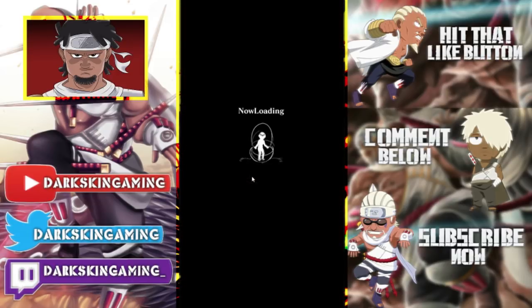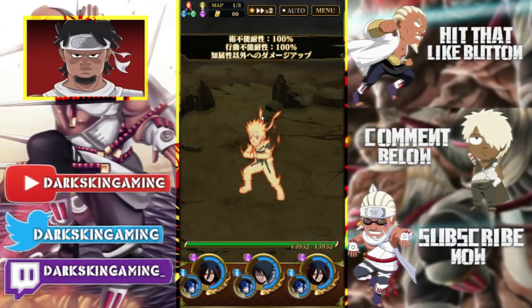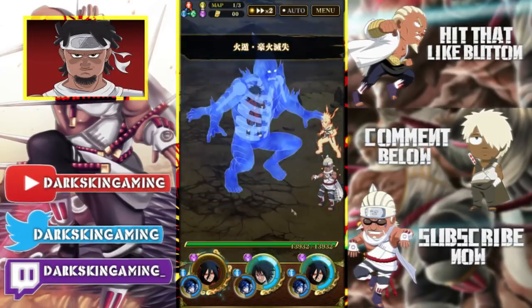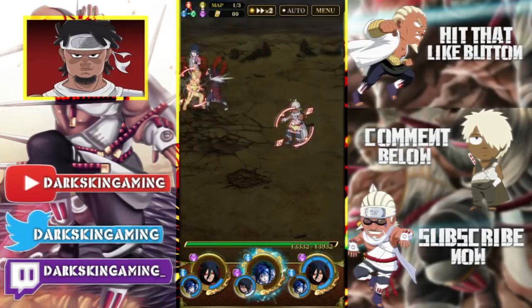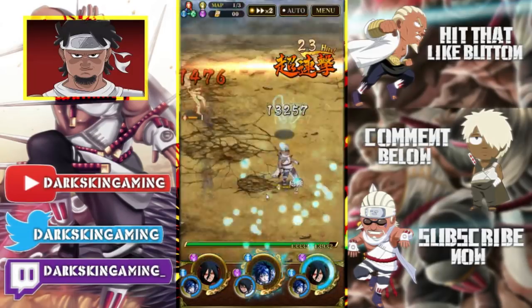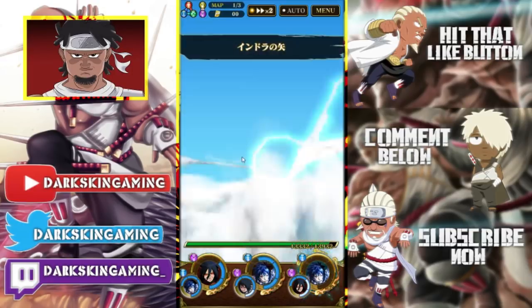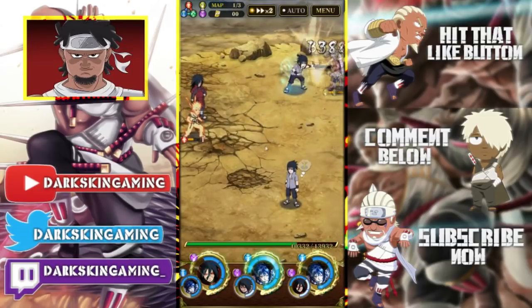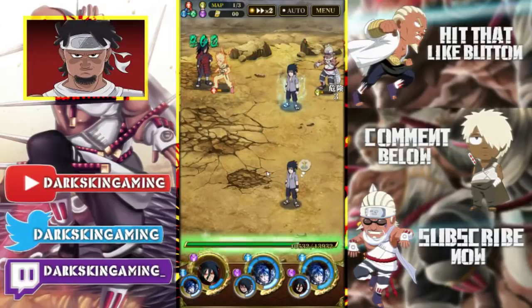If y'all don't know, I am very excited about this Killer B. We'll start generating chakra, and boom — Sasuke counter, thank you. That is the ultra combo too, which is really good.